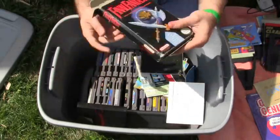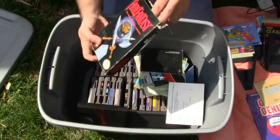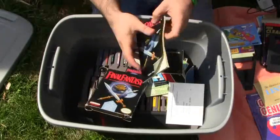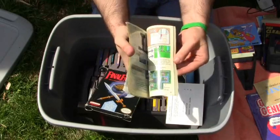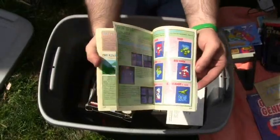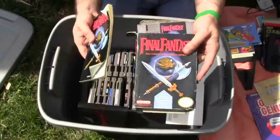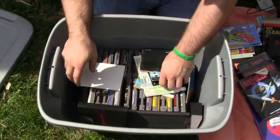Look at this thing — we got the box for Final Fantasy. Check that out, it's a little busted up a little bit, but the game's inside and it also comes with the instruction manual. Look how thick this instruction manual is — look at all the art in there, you guys. It's almost like a mini strategy guide. This is probably the gem in this thing so far.